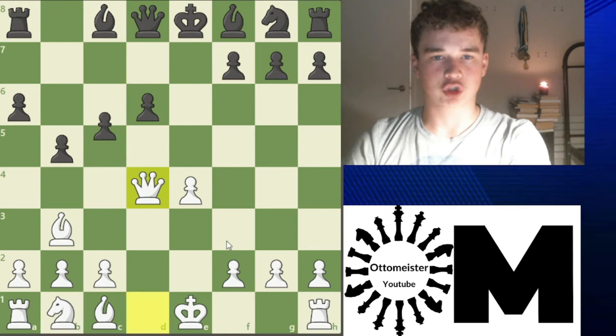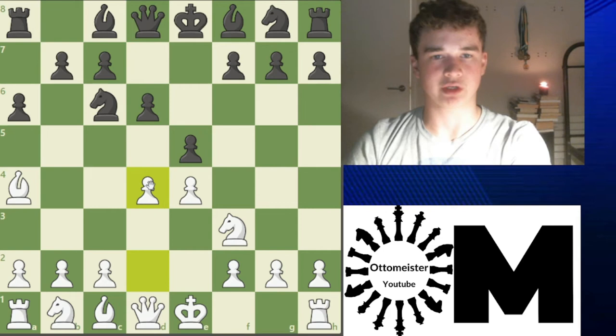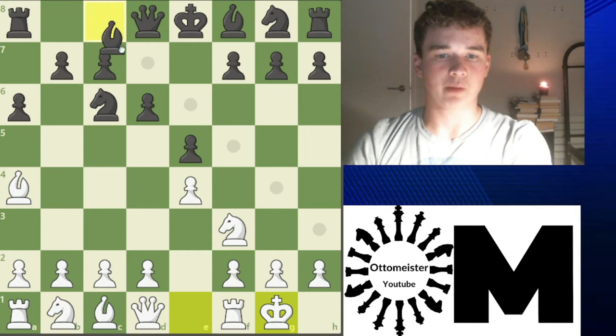So that's why we don't go D4 — we go castles. Quickly backtrack: after D6, we don't go D4 here because of B5, so we castle. Okay, so castles is the move. And now Bishop D7 is the most common move by a long shot. After C3, black pretty much has two options.